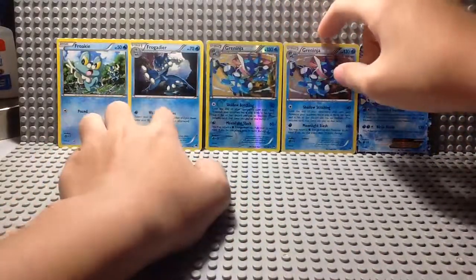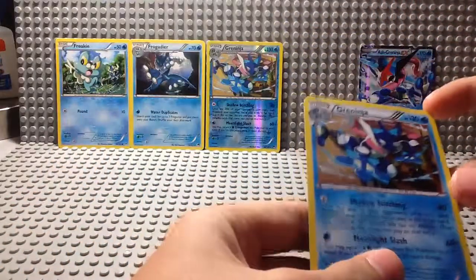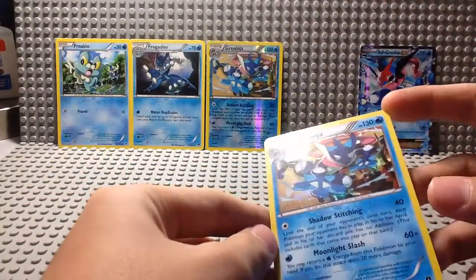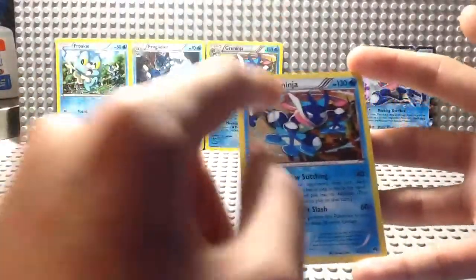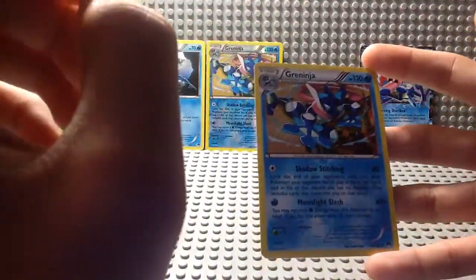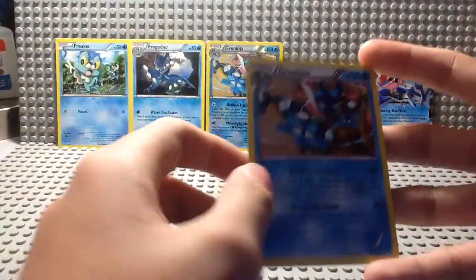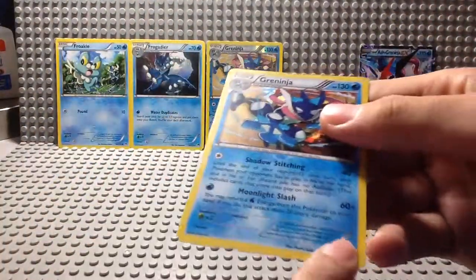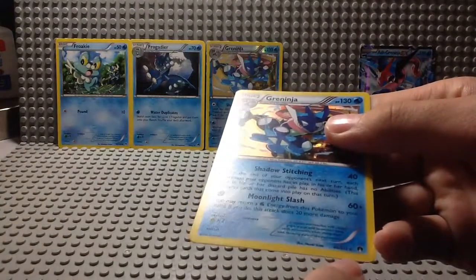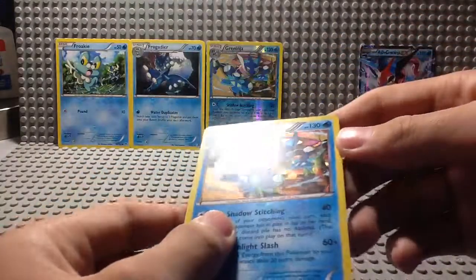On the other hand, I got this from the theme deck of Greninja. This is a shattered holo Greninja — only the picture is shiny. This is what you call a holo, and this specific pattern is called a shattered holo. It has the same stats, it's also from Breakpoint, number 40 out of 122, and it's a rare.